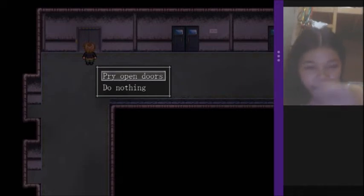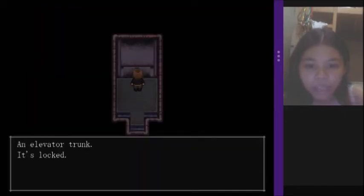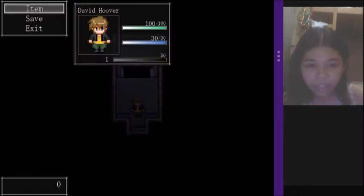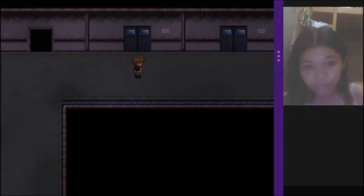Oh, we're on the fourth floor — pry open doors. An elevator trunk. It's locked — we have a key! And what's an AED? A battery! Now we can get on that thingy, which is on the first floor. All right, cool. Let's save.